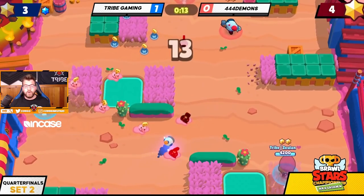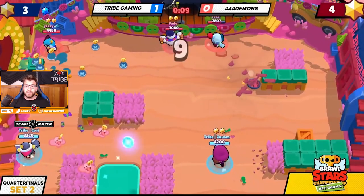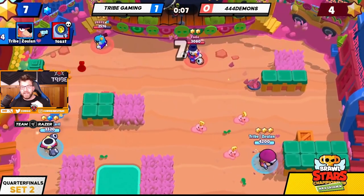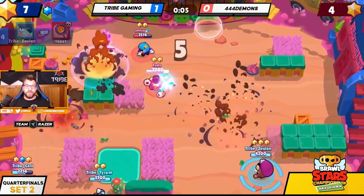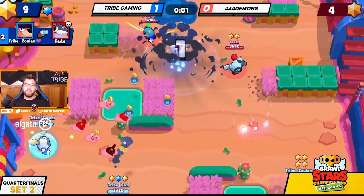Ten seconds left — it's not looking great. However, Toast is going to use return to sender, gets return-to-sendered, and Zulon gets the last little finish kick on him. We're able to somehow come back on this side of the game. Very clutch kill from Zulon and Tyrant to win it. And we move on to the semifinals of this month.